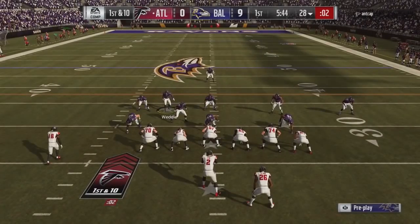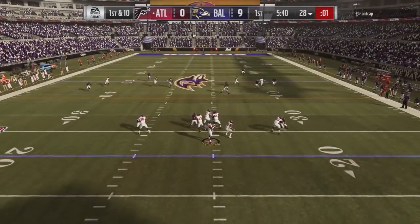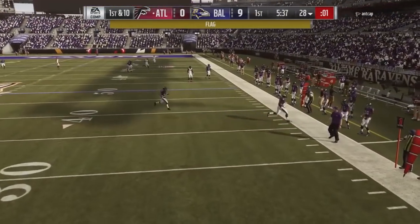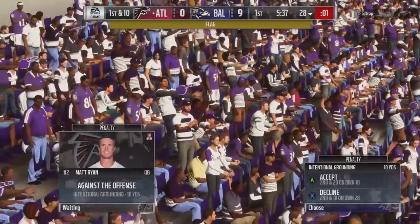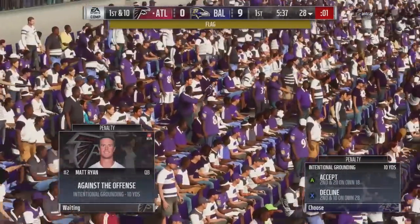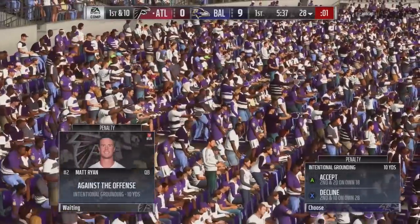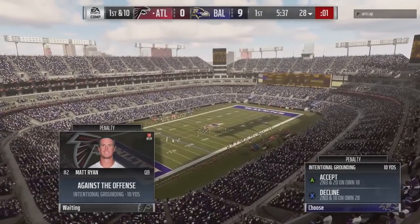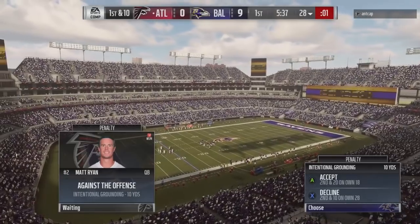It basically turns this into the cover two defense, but you've got those guys down in the box. This is going to give your opponents a lot of trouble figuring out what you're in. They see those safeties walk down and automatically assume cover three blitz, or if they see both walk down, they think cover zero double safety blitz — when you're really not in those defenses. This tips the balance back in the defense's favor in Madden 19.